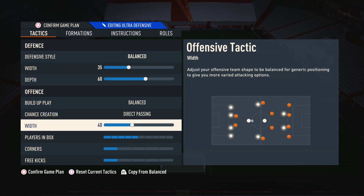Moving on to attacking width, I'm just using this on 40. The reason for this is I don't want my width to be crazy low, otherwise my players feel like they're sat on top of each other, which isn't too effective. And on the flip side, I don't want it to feel too wide, otherwise I might as well just use the 4-2-3-1 wide variation. So I want it to be nice and balanced, which is why I have this on 40.